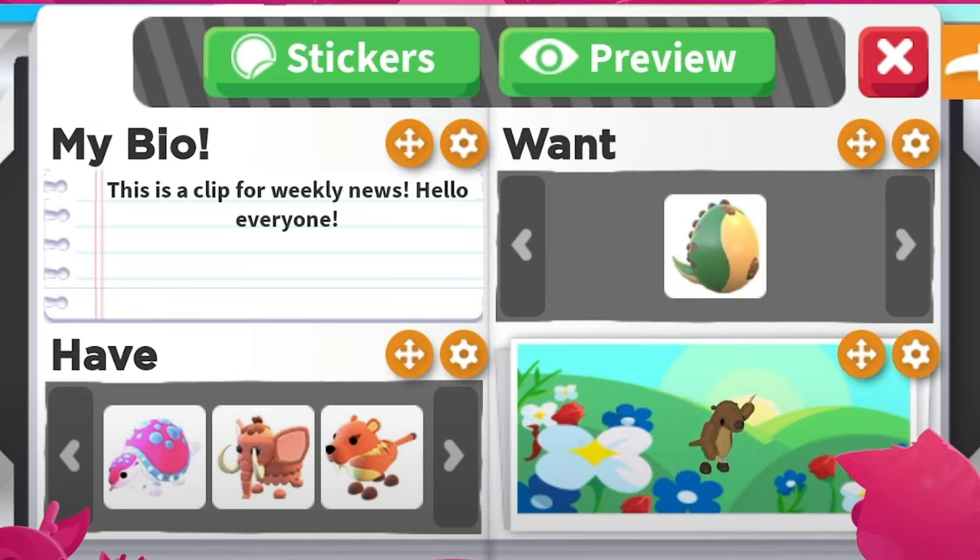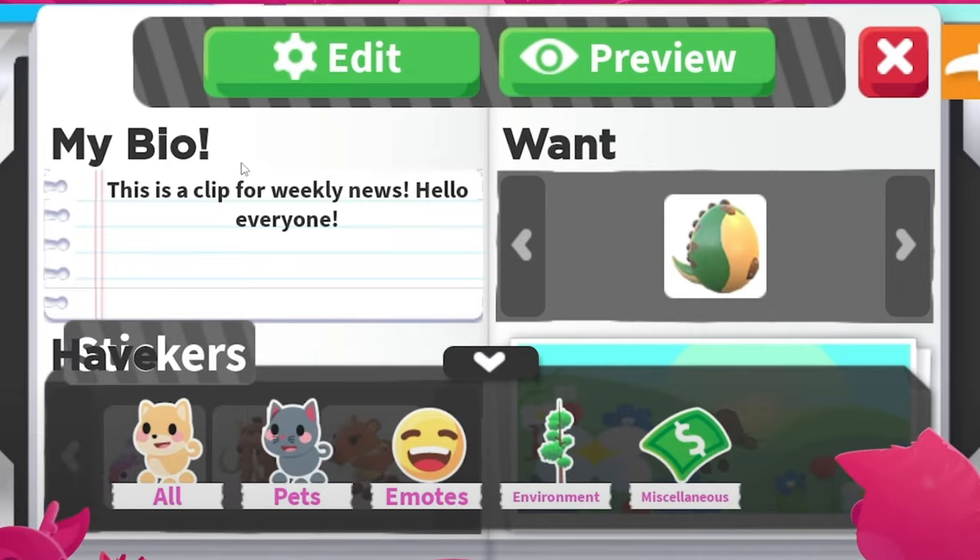This looks so cute! Now there are also stickers. You can see all pets, emotes, environment, and miscellaneous categories. There are 50 different stickers that you're actually going to be able to collect, and there are all kinds of rarities — common, uncommon, rare, ultra rare, legendary, and there is even one animated sticker that we're going to be able to collect.